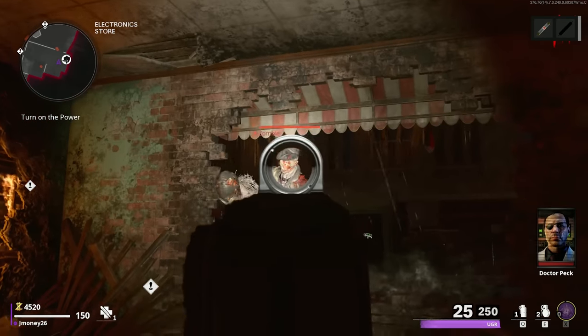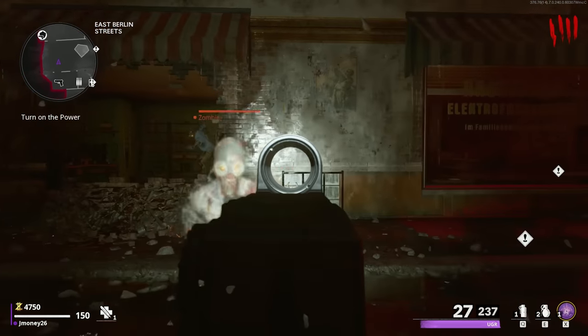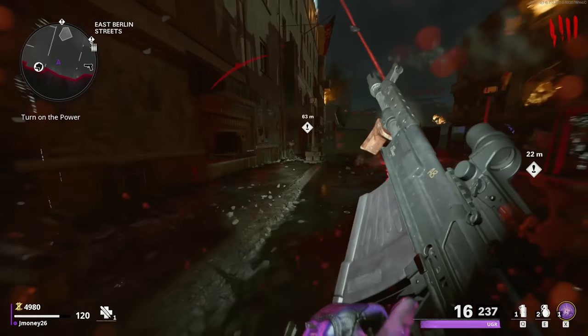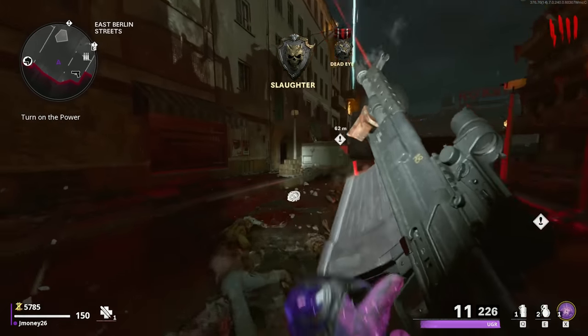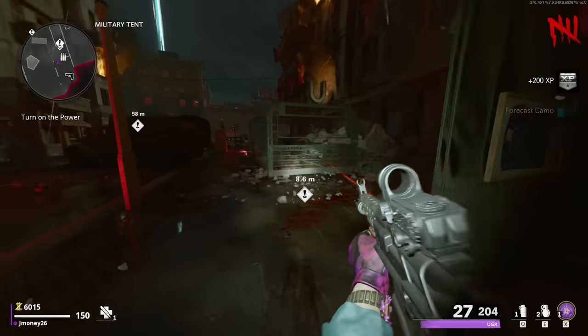I gotta say this purple tier upgrade from doing the main quest is actually really nice. Everyone was shitting on that super easter egg — I was as well. Everyone thought we were going to get a much better reward, but this is still not bad. This is pretty good for when you're going to grind some camos. Speaking of which, I need to do the Mauer easter egg soon on the PlayStation account. I think that's the next one we're going to do — probably the one that's voted top comment right now.